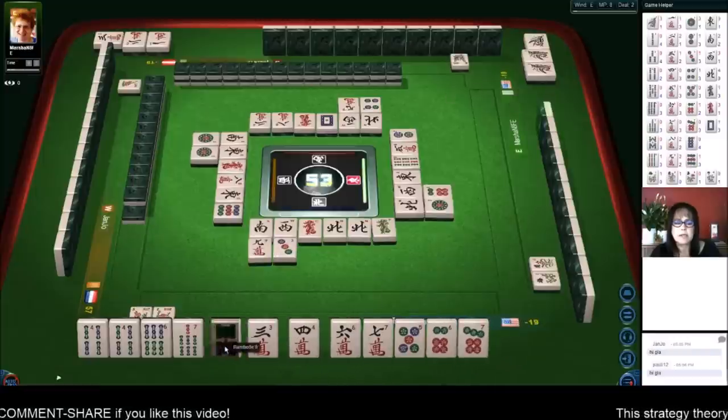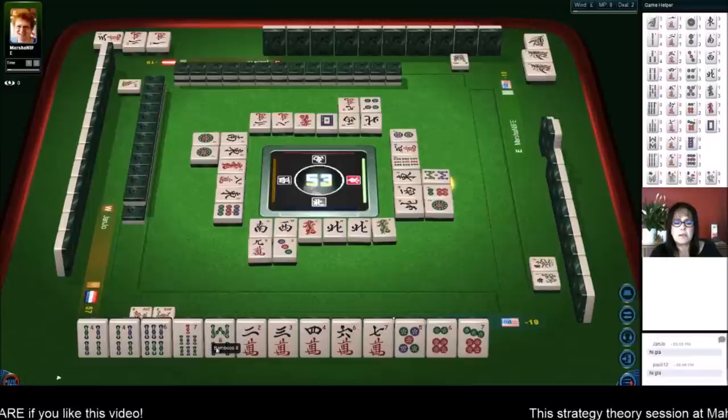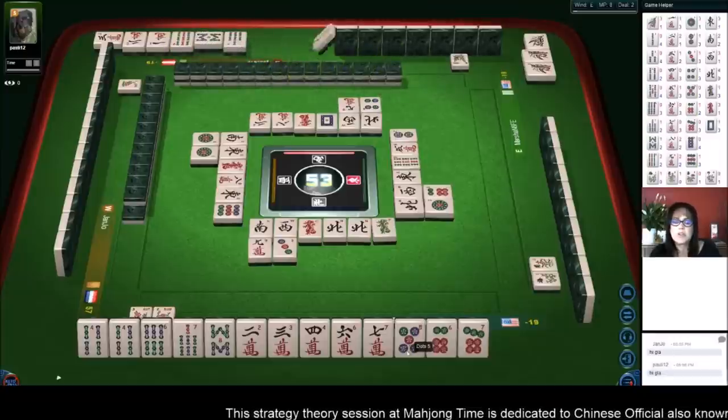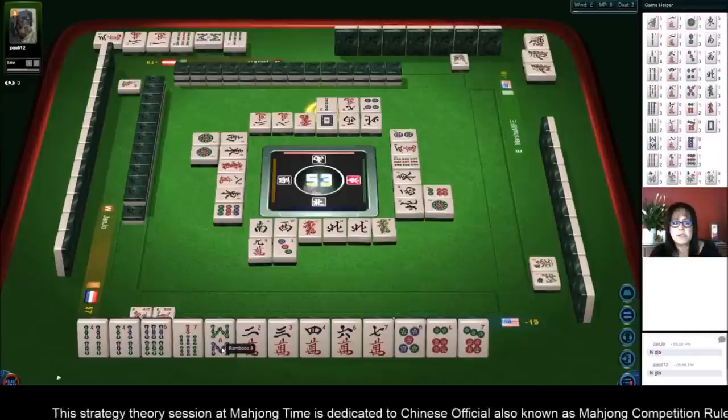We did get an eight for a six, seven, eight — eight bamboos. If we get that eight crack potential, we could go the other way. There are two out though — two bamboos — so we'll just have to see what comes in.